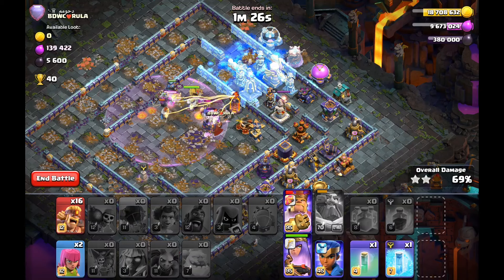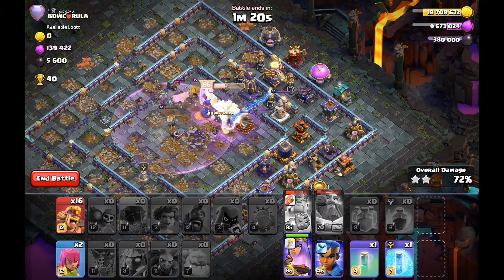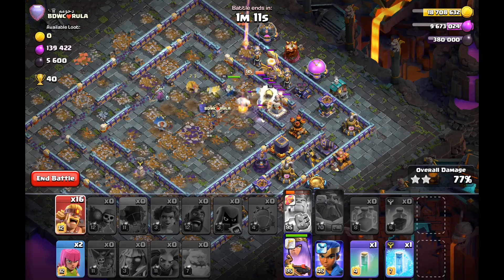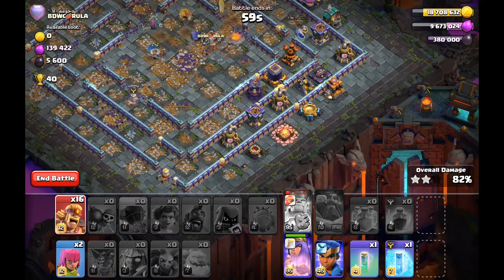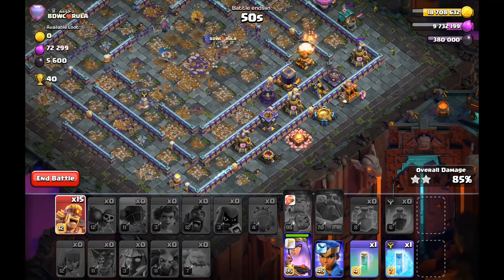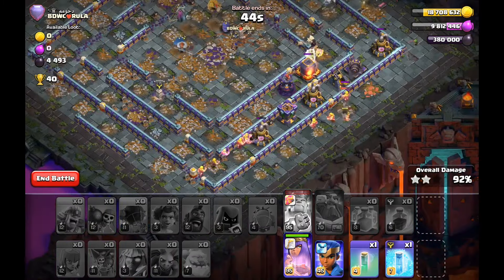There's not much base left — how is this guy going to defend against such a push and these hero abilities? The King Gauntlet ability is just unstoppable. My Gauntlet is only level 11 but my Raid Gem on the Warden is maxed out. I recommend using a Raid Gem in this army — the Healing Tome is also good, but I personally prefer the Raid Gem because it speeds up the attack strategy.